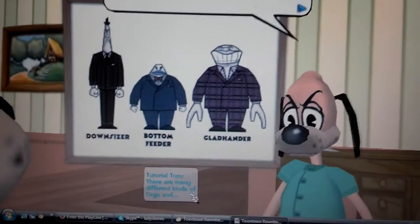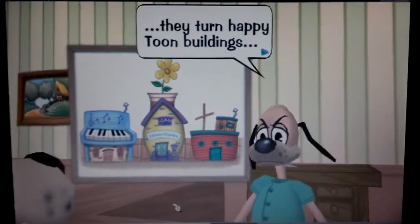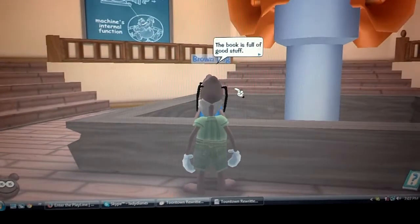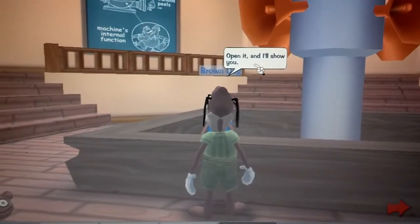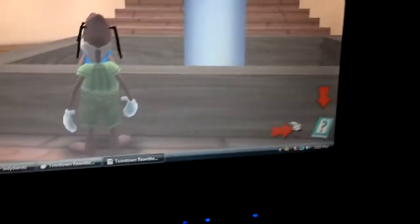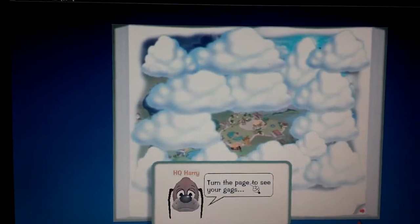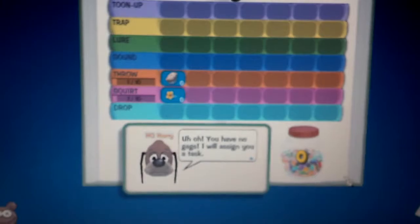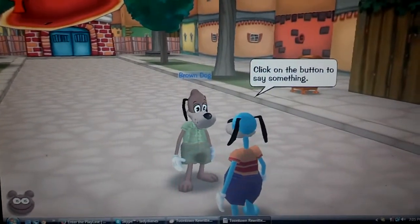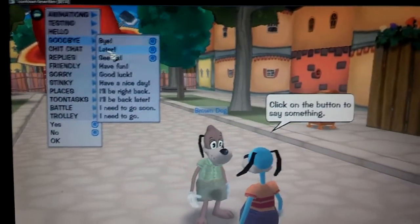I went and completed my first task. I went in the HQ building and it gave me my book that allows me to change settings and things on the game. It's going to have me walk through and see the different things that the book has to offer. It's giving me instructions and walking me through this. Now it's telling me how to communicate with other toons and teaching me how to use the speed chat.